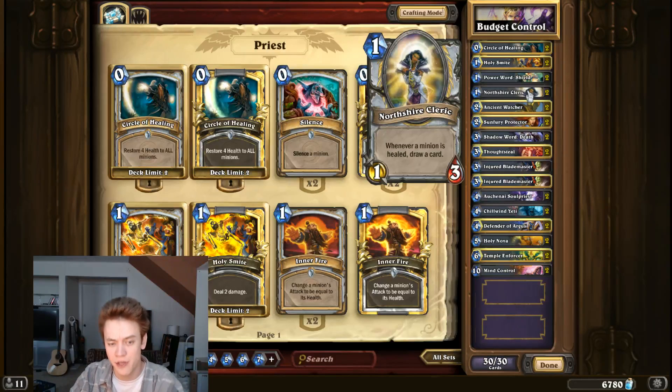Northshire Cleric is the primary draw engine of the deck. You can set up a lot of turns where you're drawing three or four cards at once, and that's really how you pull ahead in the mid-game. Depending on the matchup and the board state, you're not always going to want to just run this out there. Sometimes it's correct to hold onto it until you can play it and draw a card immediately, so that even if they kill it, you got your value.